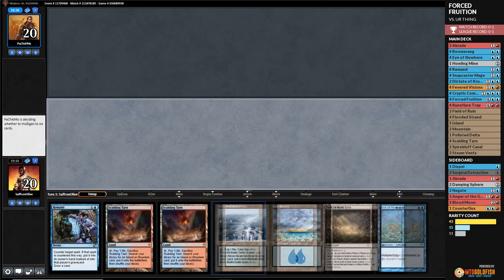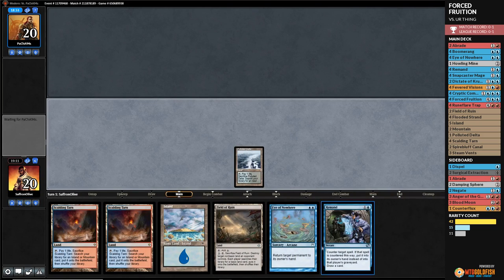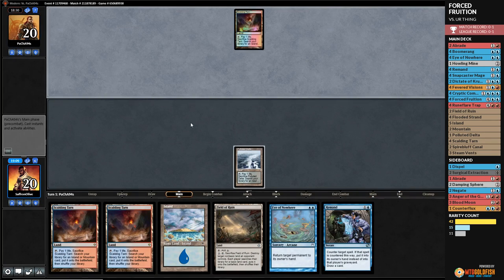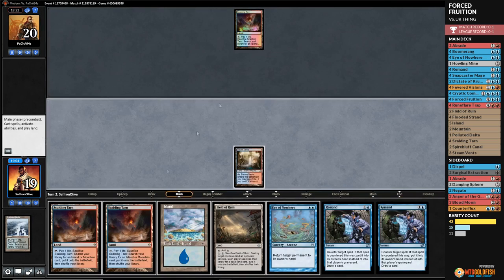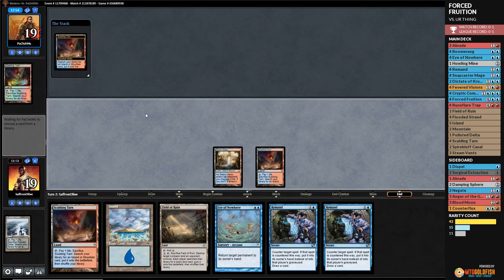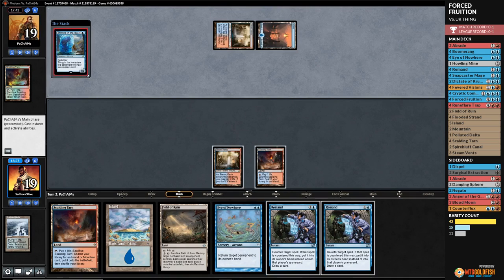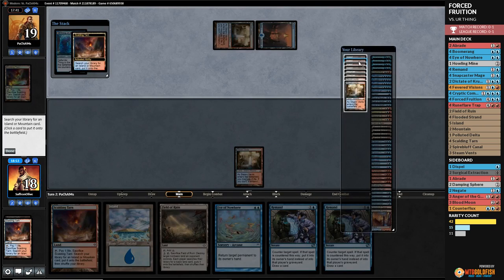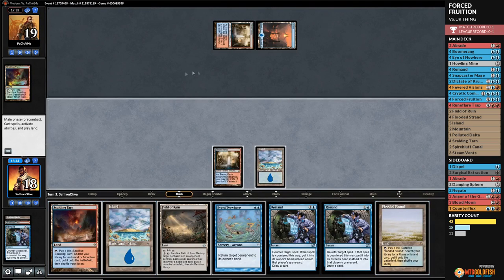Game two, we're on the play. Lots of lands, but we have the ability to hopefully Eye of Nowhere on turn one. Crack Polluted Delta, grab a Steam Vents, untap, play Scalding Tarn, pass the turn. Fetch lands are good at fizzling our turn-two bounce plan. Opponent cracks, plays Steam Vents tapped, then Island and Thing in the Ice. We crack Scalding Tarn, grab an Island, and Remand it.